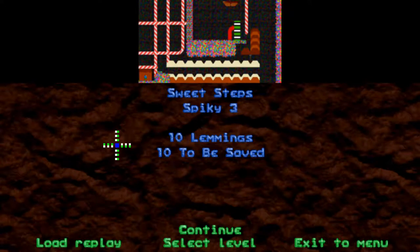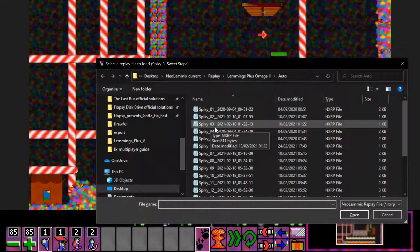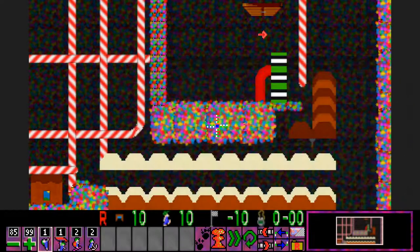On to level three — 'Sweet Steps.' This one had me stuck for quite a while as well. I think I solved this and Spiky 2 on the same day, within 15 minutes of each other. Spiky is one of those ranks where you go ages without solving anything and then all of a sudden you have a good day and solve two or three levels, and then that's your lot for the day.